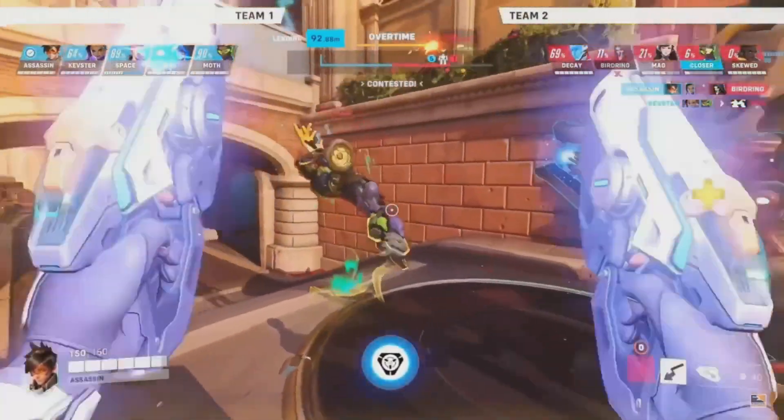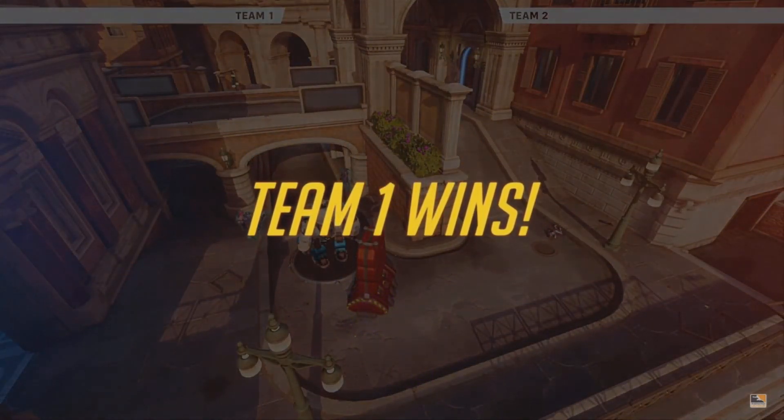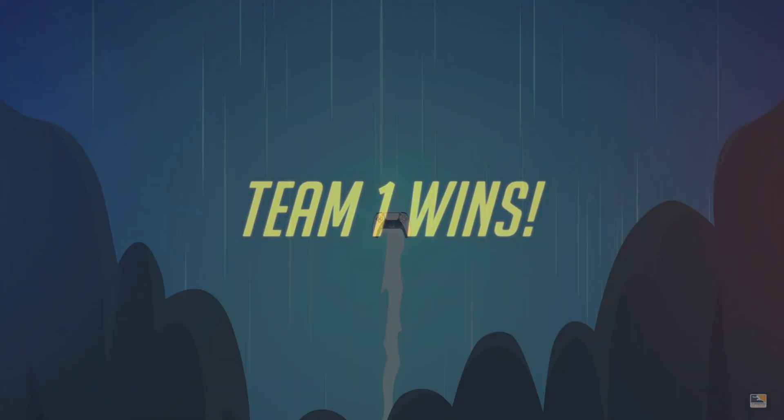The barricade gives you a little bit of space to move up almost like cover to get in position, and it's going to be the blue team wiping the red team off.